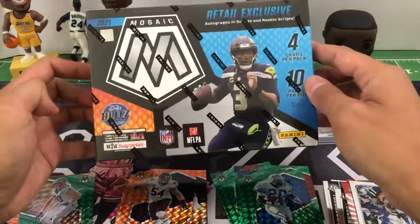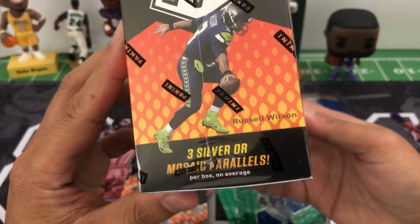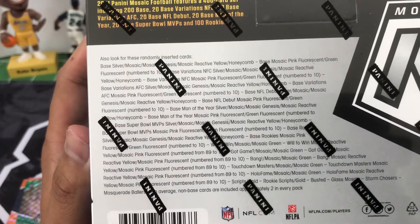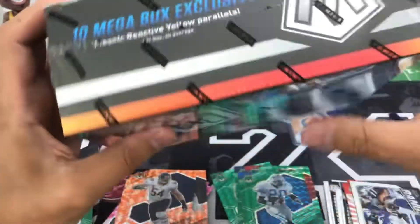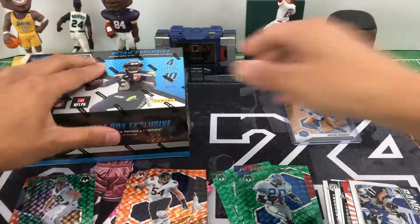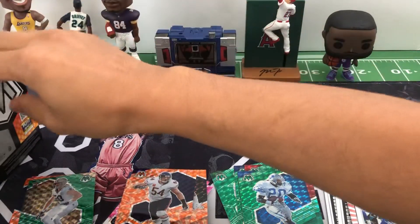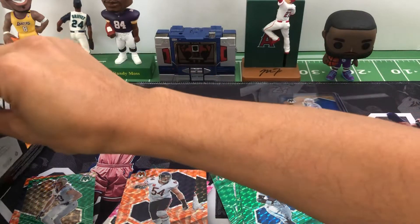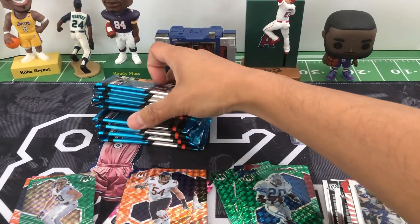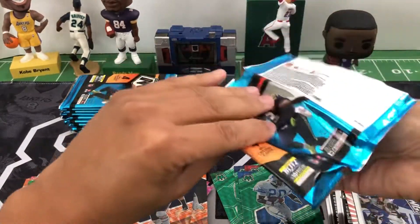All right, last box — we got the mega. Going to be 40 cards in here. Looking for 10 of the reactive yellow parallels, also three silver or mosaic parallels. Numbered cards are going to be pink fluorescent or green fluorescent numbered to 10. Let's check it out.